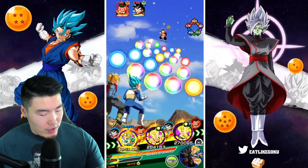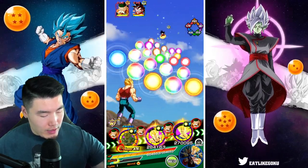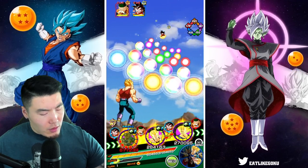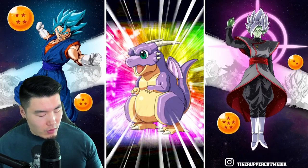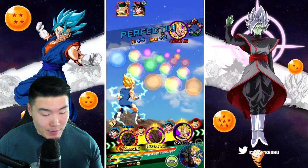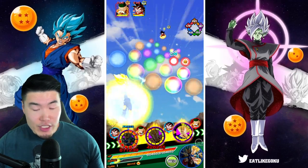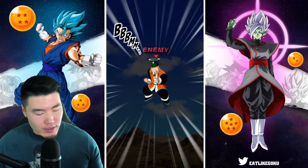So let's go for the Kid Goku. We're facing Kid Goku and Grandpa Gohan. And you know what, just to be safe, I am going to pop an Icarus. Although I don't think we'll need it, but better safe than sorry. There's a chance that maybe the GT Vegeta gets super'd twice and we can die that way.